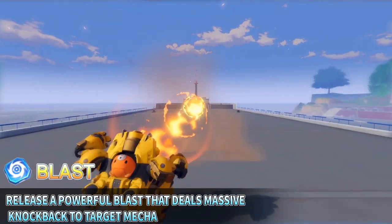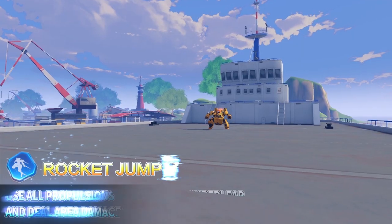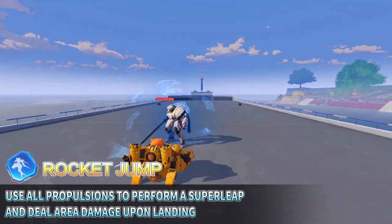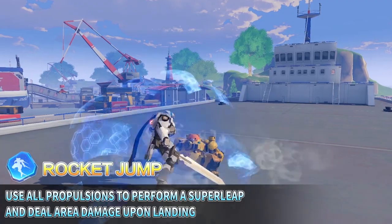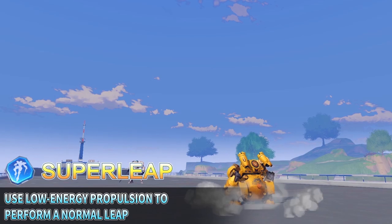Release a powerful blast that deals massive knockback to target mecha. Rocket Jump: Use all propulsions to perform a super leap and deal area damage upon landing. Super Leap: Use low energy propulsion to perform a normal leap.